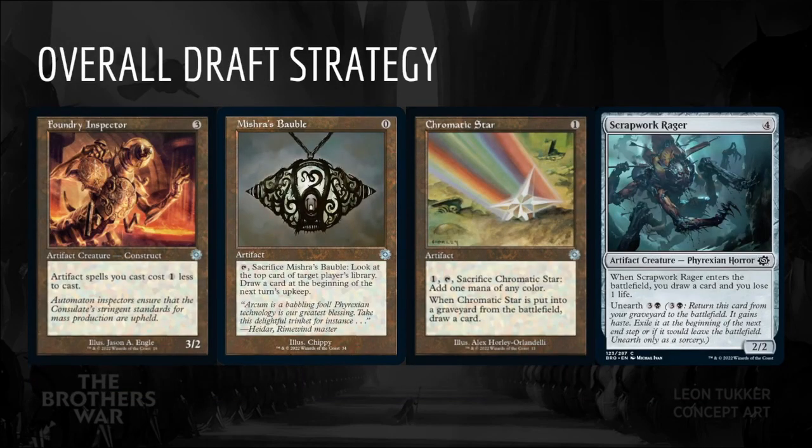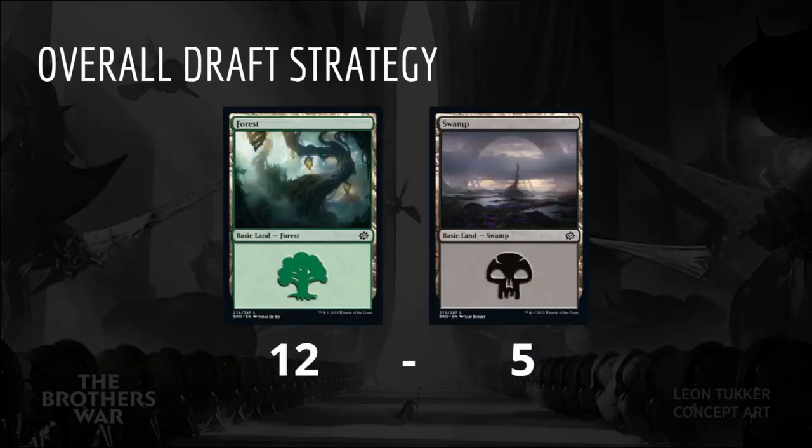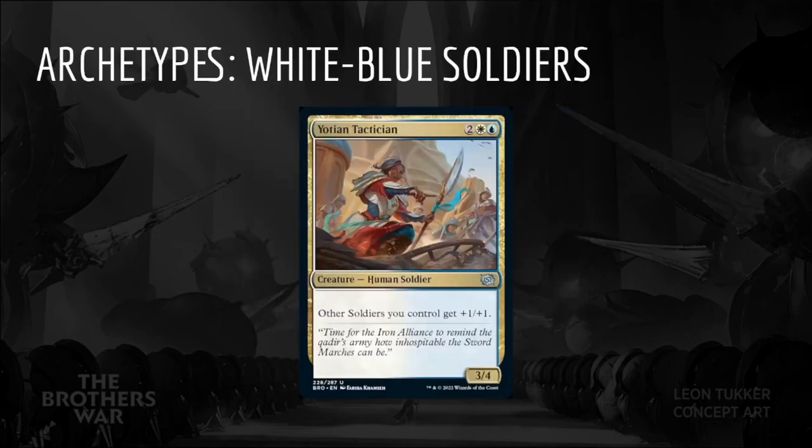Talking a little overall draft strategy for the set: taking artifacts early in the draft will leave us more flexible to find the most open colors at the table. Taking cards that create Power Stones will make our artifacts better. It is likely best to pick as many colorless cards as possible early and settle into a single color by the end of pack 1, finding a secondary color as late as pack 3. It looks quite possible to end up nearly mono-color in a 10-7, 11-6, or 12-5 mana base. Decks of this nature tend to be more consistent and mulligan less often.